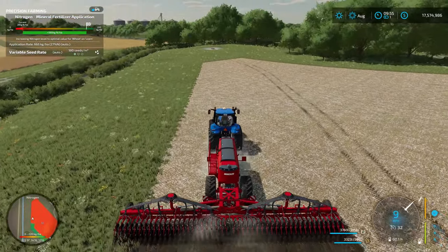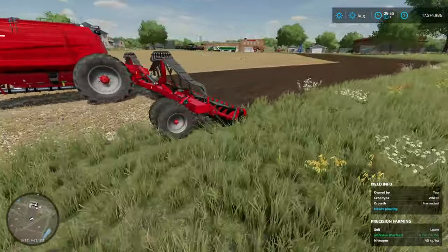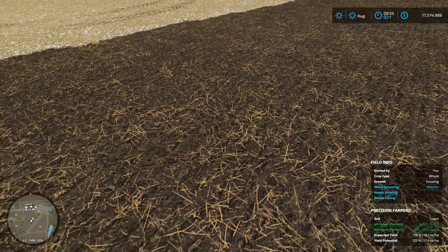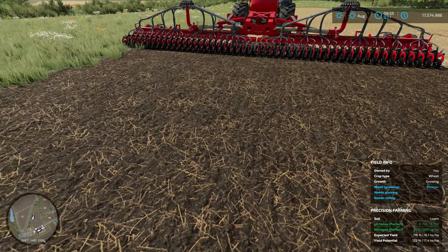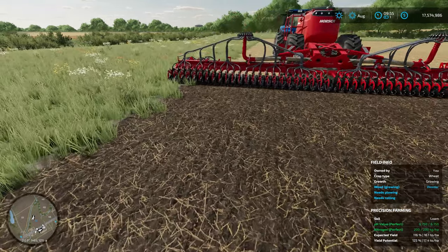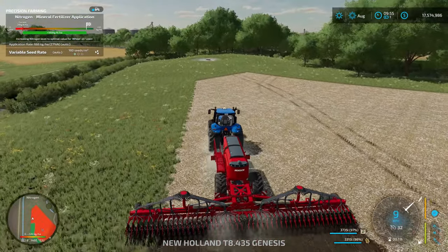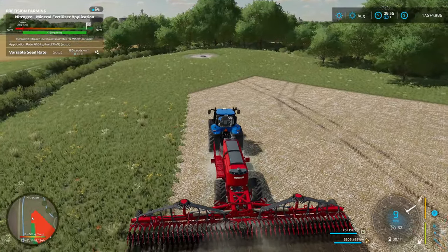You can see in the bottom left-hand corner the soil color changing from red to green as we plant. When it comes to fertilizer, don't be too concerned about the color for every crop — some crops in precision farming don't require fertilizer at all. Like soybeans — when planting soybeans, you don't want fertilizer in the ground at all. In the bottom right-hand corner you can now see pH value is perfect and nitrogen is perfect for the crop.